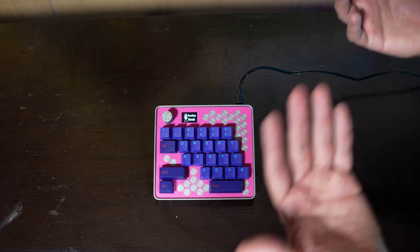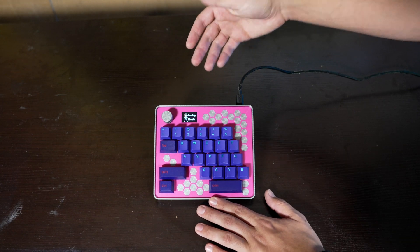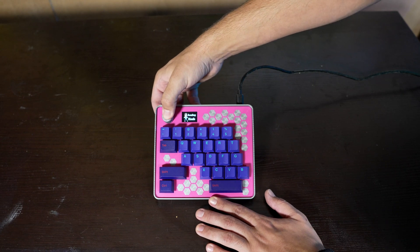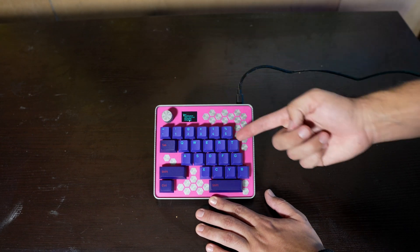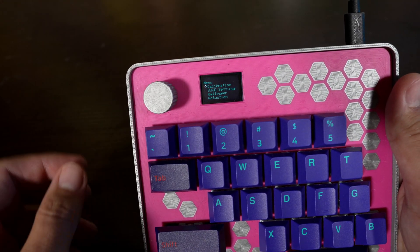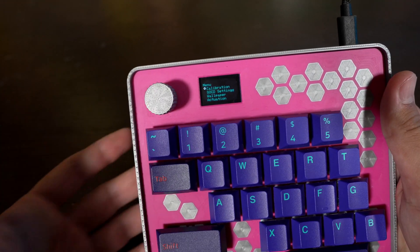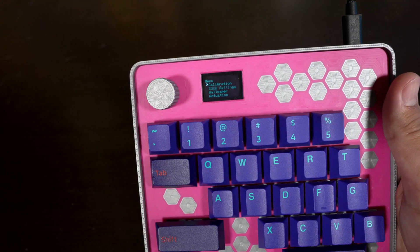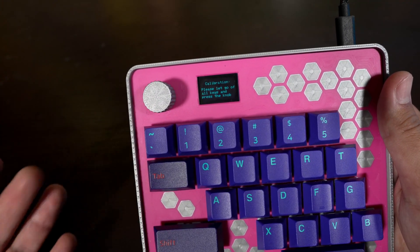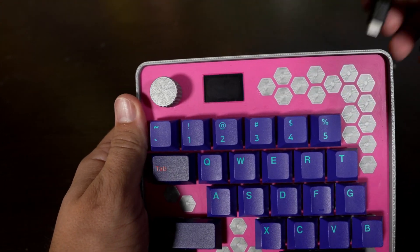This screen controls everything about the keyboard. By default nothing will happen — I tried to make it play animations but found it slowed down the keyboard too much. To make it do stuff, you press and hold the knob for three seconds and it opens up a little menu. You use the knob to scroll down and select things. To start off, the keyboard needs to calibrate the keys — getting the maximum and minimum analog values so it knows where it is. There's a whole calibration routine that tells you to press rows of keys at a time.